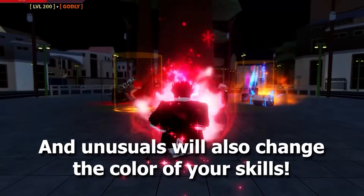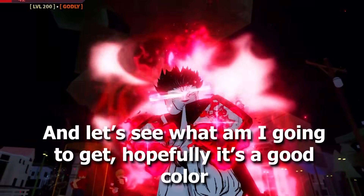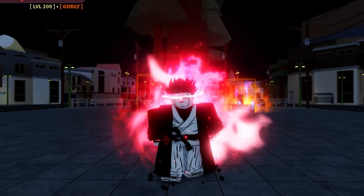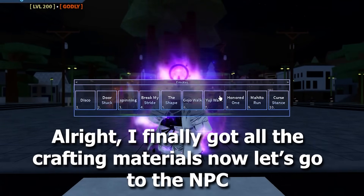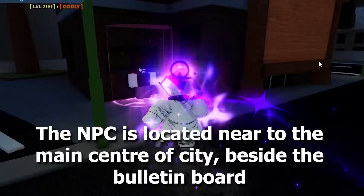Unusuals will also change the color of your skills. Now I'm going to show you how to craft a premium unusual. The NPC is located near the main center of the city, beside the bulletin board.